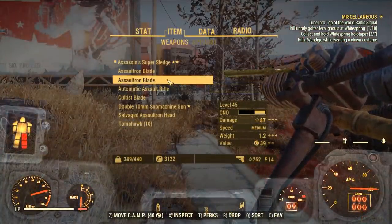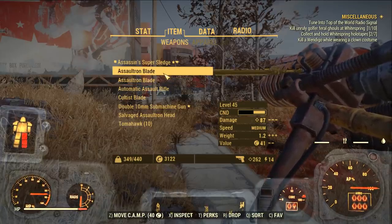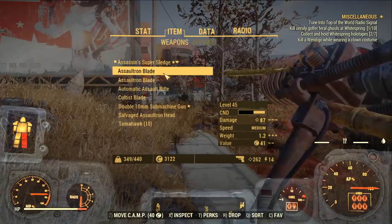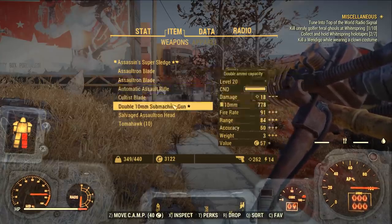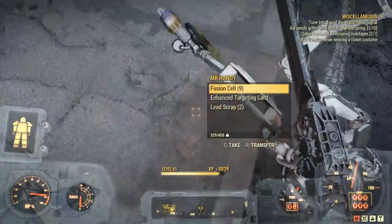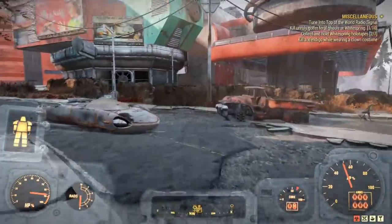We also have the Assaultron Blade, which is a one-handed weapon with a medium attack speed and a base damage of 39. It's actually the strongest one-handed melee weapon in the game, aside from the unique legendary melee weapon. So it's definitely one you're going to want to get if you're playing a one-handed melee character.